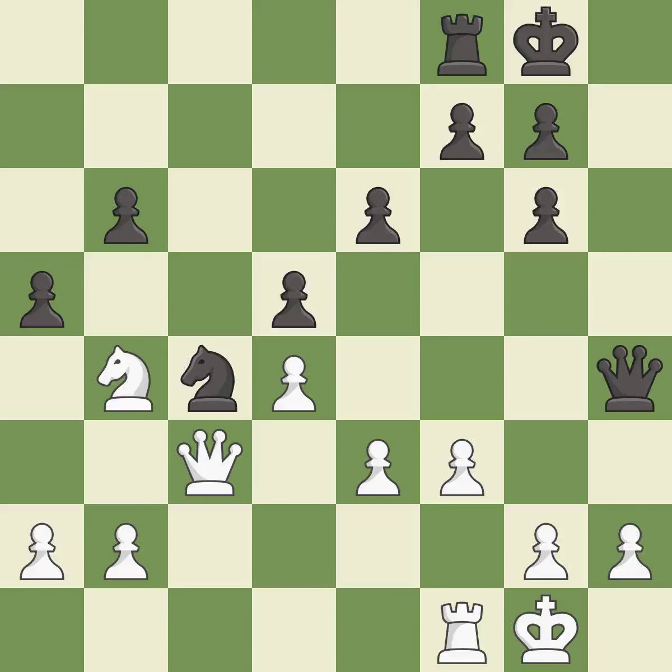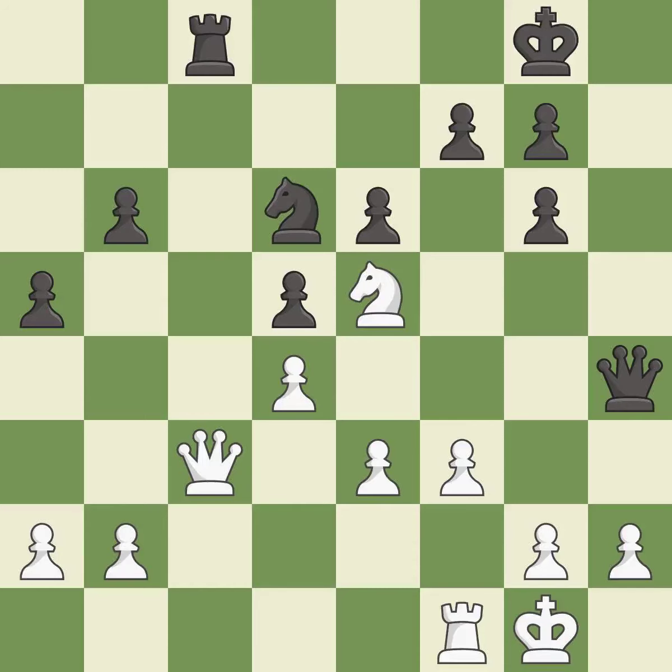The opposing knight is kicked by a pawn and must now move or be captured — it is good. This allows the knight to control more squares — it is best. This attacks a knight, winning a tempo when it moves away — it is best. This offers to exchange pieces of equal value — it is best. This exposes an attack, threatening a queen — it is best. This moves the queen to safety — it is best.